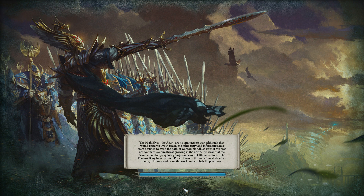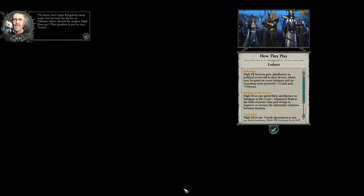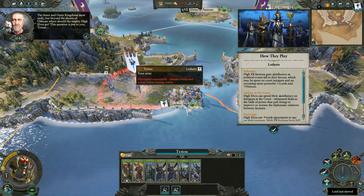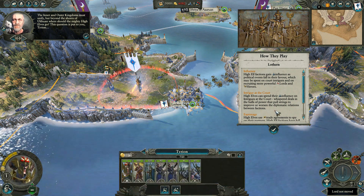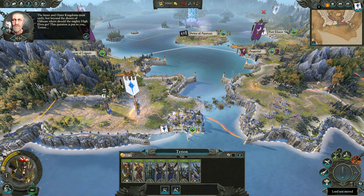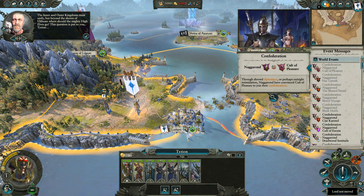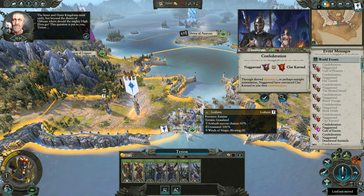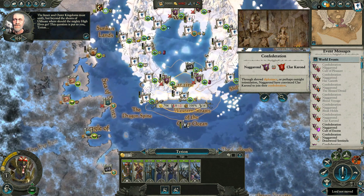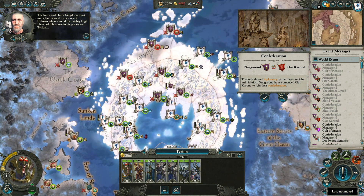There we go, perfect - just on time. So here we are, there's Tyrion sitting there quite happy. There are a few messages already. I'll click the tick because I know how to play, and then there are all these world events up here. I'll press tab to zoom out a bit, and as you can see, under one banner I pretty much rule the isles.